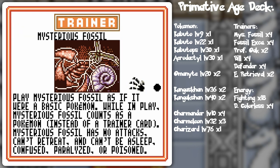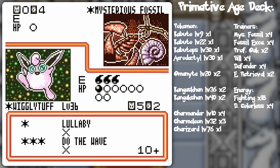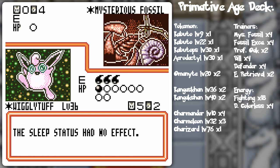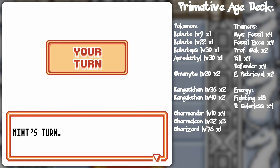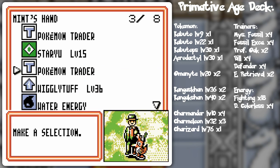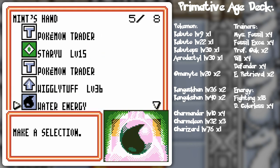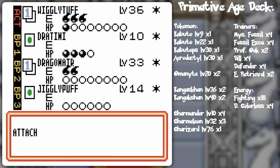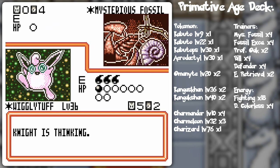Oh, by the way, Mysterious Fossil - it cannot be asleep, confused, paralyzed, or poisoned. So I should actually show that as long as I have the opportunity. Lullaby! Not a fact. Get yourself some Pokemon here! I think I had too good of an opening hand. Because I could have won last turn. Let's put this seal for the future. Just giving him a chance!